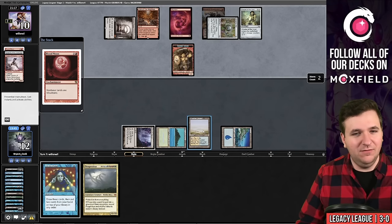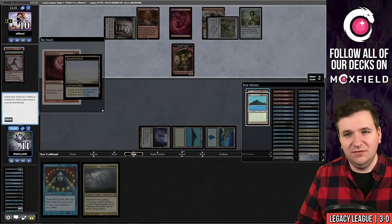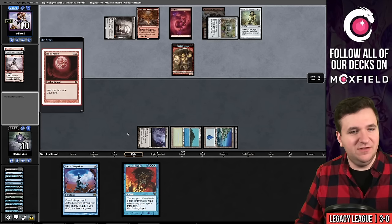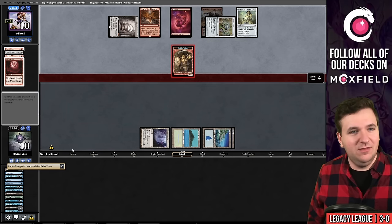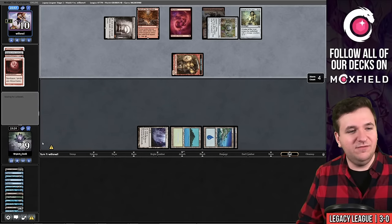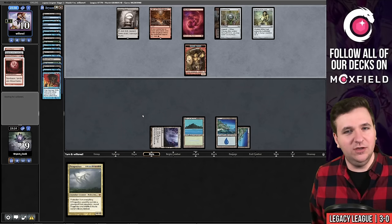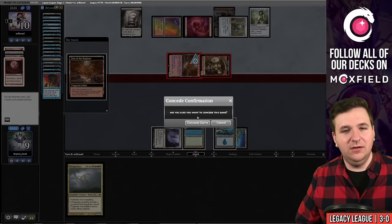Crop Rotation for Flooded Strand, then fetch to thin. We have two Forces and a bunch of Blighted Agents. Brainstorm finds a Force — we put Progenitus on top and cast Force of Will. The problem is I don't think I can actually win here — I have to draw through the Brainstorm while my opponent has Den of the Bugbear. I've seen roughly half my deck and haven't found a Blazing Shoal.